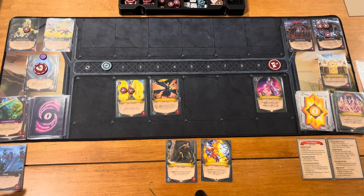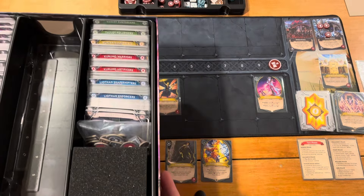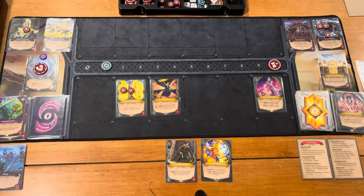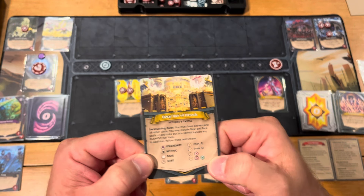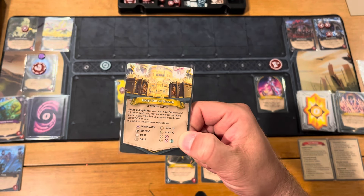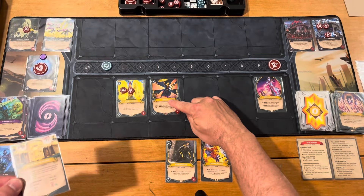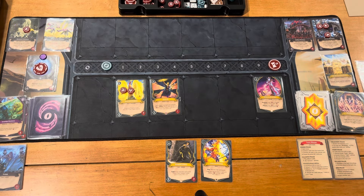A couple more things to mention. The Deluxe version comes with two decks of each color — two blue, two red, two yellow, two green. I'm playing with one of the yellow decks. You can also deck build, and it works a bit differently than usual. You can mix and match colors depending on what the rules allow — for example, up to two legendaries, maximum six mythics of yellow, and then any base or rare cards of yellow, red, and green. You must have your specific heroic ally plus 39 other cards — no more, no less — because the pillage ability makes deck size a big factor.